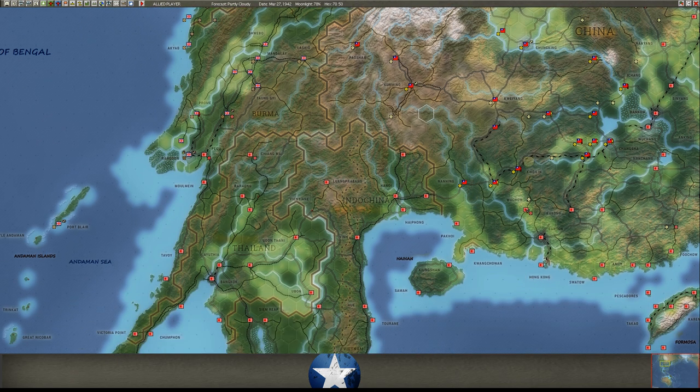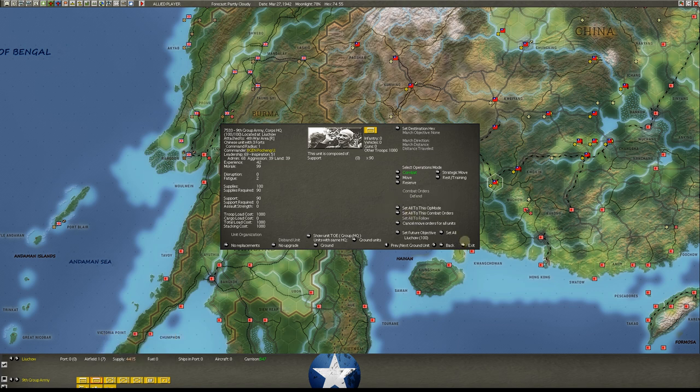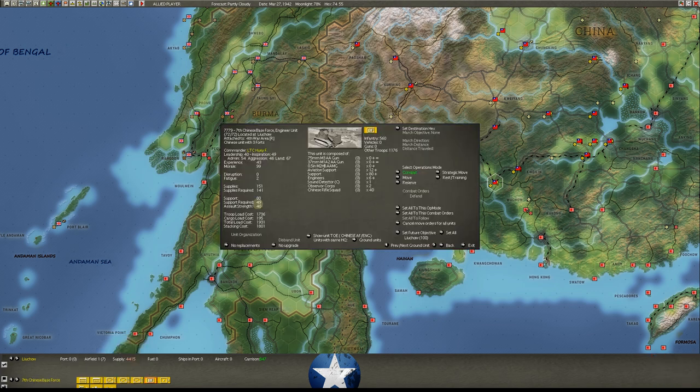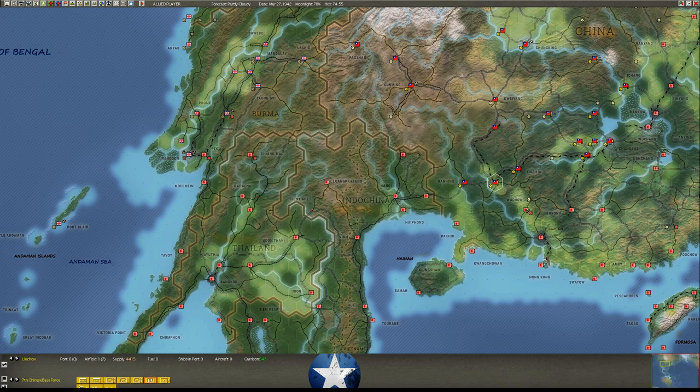Moving down to the other part of Fourth War Area here, stationed at Luchao. Then we have 9th Group Army, which has the 14th Chinese Corps, 31st Chinese Corps, and 71st Chinese Corps - three corps here. We've also got an artillery regiment and a base force, all sitting here at a total assault strength of 847. It's not enough to take on this stack: 123,000 Japanese troops, 739 artillery pieces, and 263 AFVs. Again, a Japanese Super Army. So what are we going to do about that?